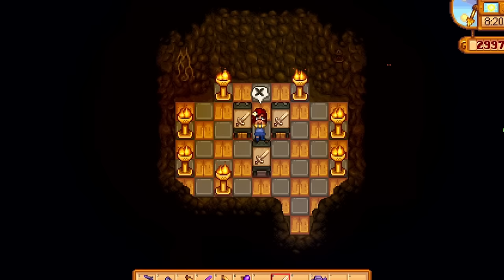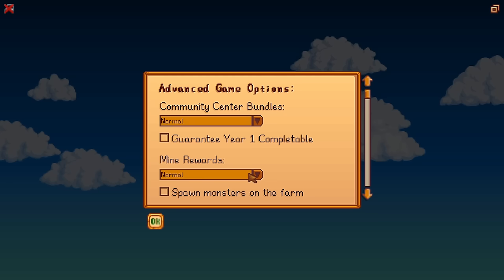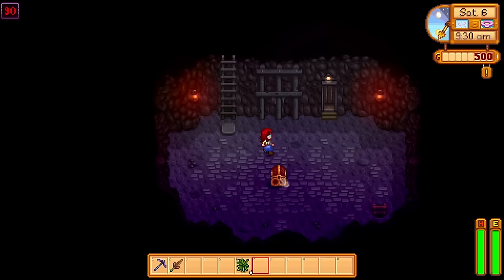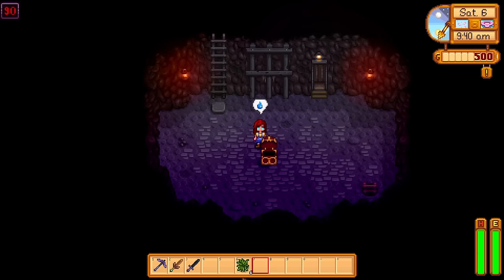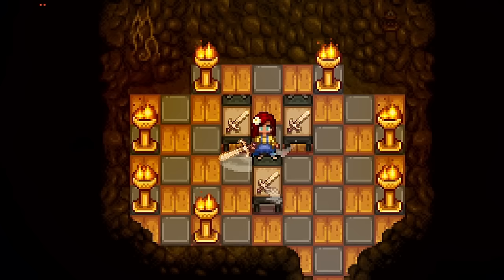The ossified blade is a pretty good weapon like any other, but with one exception — it can completely disappear from the game if you make the wrong move. This weapon is exclusive to the remix bundles added in version 1.5 and has a 20% chance of replacing the obsidian edge in the chest on floor 90 of the mines. If this doesn't happen and you pick up the obsidian edge instead, you can never get the ossified blade. That alone deserves a spot on this list, since so many players have probably never even seen or heard of it.